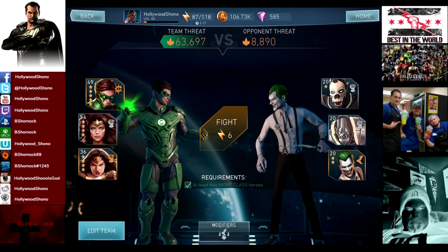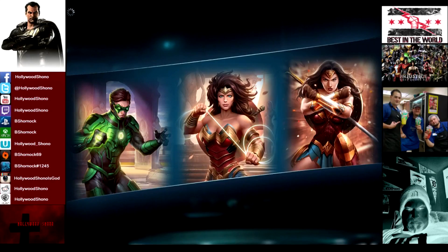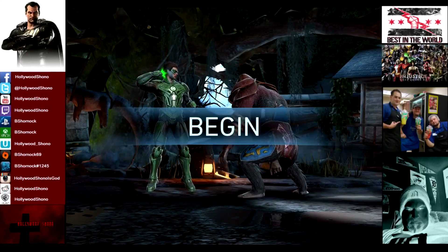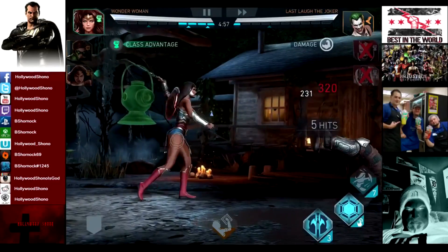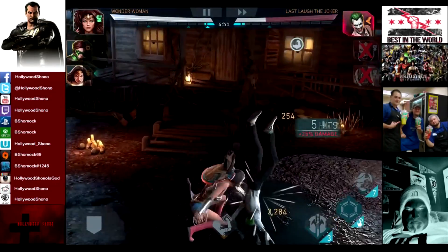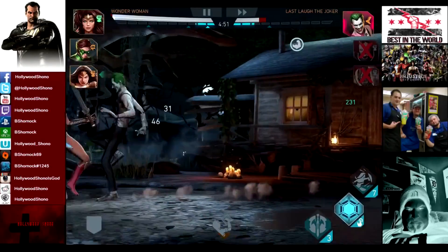So 8,890 threat going up against level 20 goons and a two-star Last Laugh Joker. For a brand new character, two Might classes might be a little bit difficult unless you're opening Hero Chests, because the default characters give you one Might. So you're going to have to open up some chests and pray to God. As you can see, the iOS account has no difficulty and we win in like eight seconds flat just about.